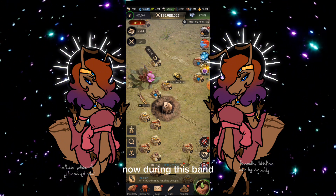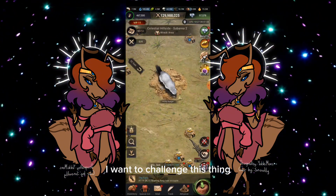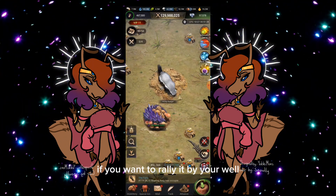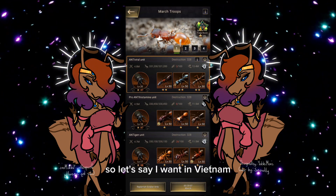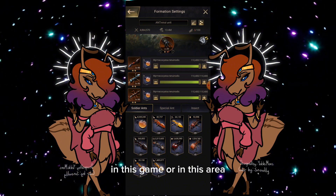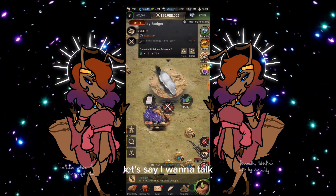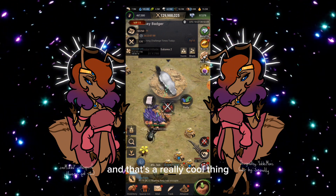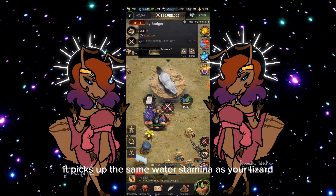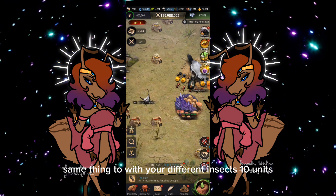During the Barren Island experience you also have different events — for example the hunter event here. This is more beneficial if you want to attack it by yourself rather than rally. Note that you can use season ants; normally you unlock up to T10s in the game, but here on Barren Island you actually get T11s. These special ants are only available during the season and disappear once it ends. Attacking these takes no stamina, which is a really cool thing, unlike geckos and lizards which use about 10 stamina units.